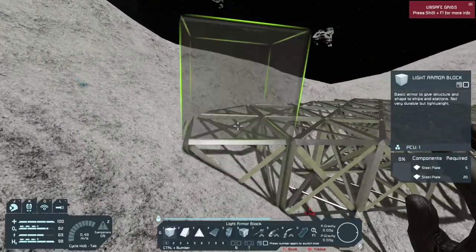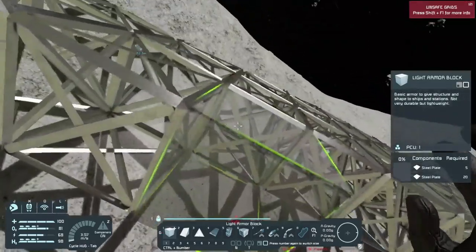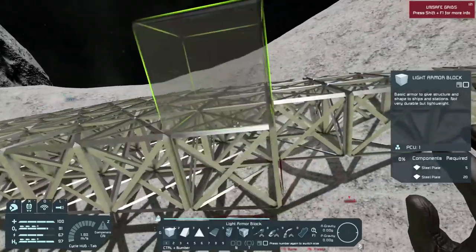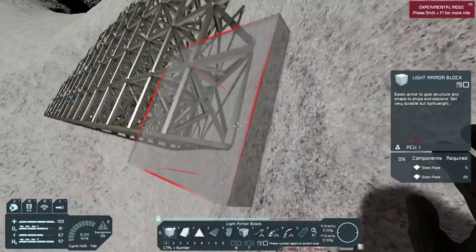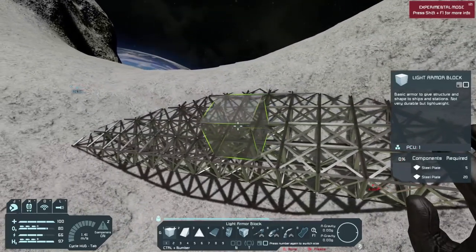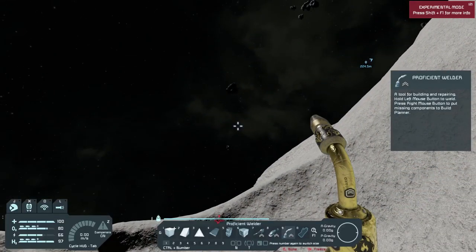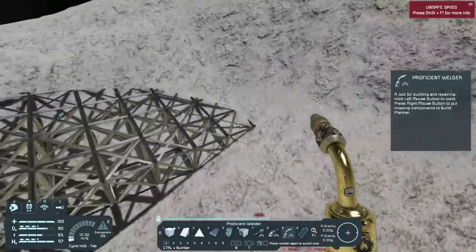I am going to need a bigger platform at some point once we start getting into heavy production. But there might also be another problem — somebody did tell me in the comments that they are not able to find uranium on asteroids, that I might have to go to the alien planet to find it. Which is going to suck hard. I still have to go to all the asteroids and try to find all the resources that we're going to need.